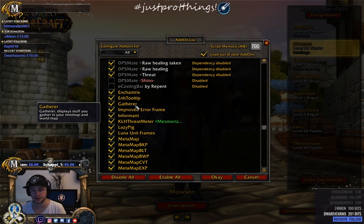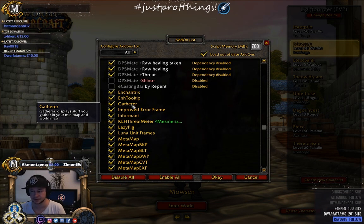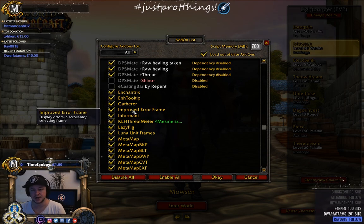With Gatherer, the location is saved so you can open your minimap and see where resources are. You can also import other people's data into it — it's a little tricky, but if someone knows how, you can import their node locations and they can import yours.